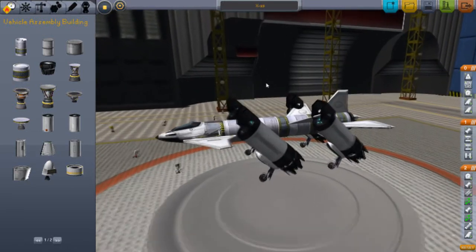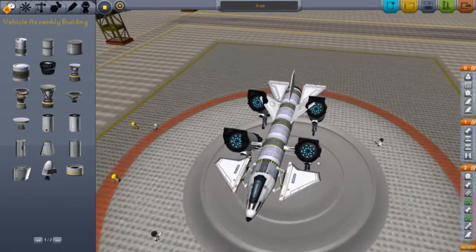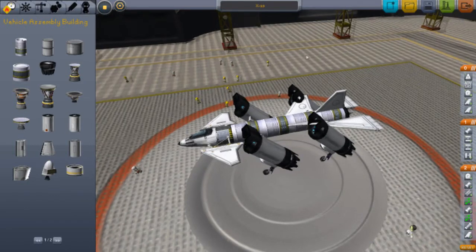Now, as you can see, it doesn't look like an X-15 right now, but when you take away these engines, these side parts, it is an X-15. It's just the colour that doesn't match.